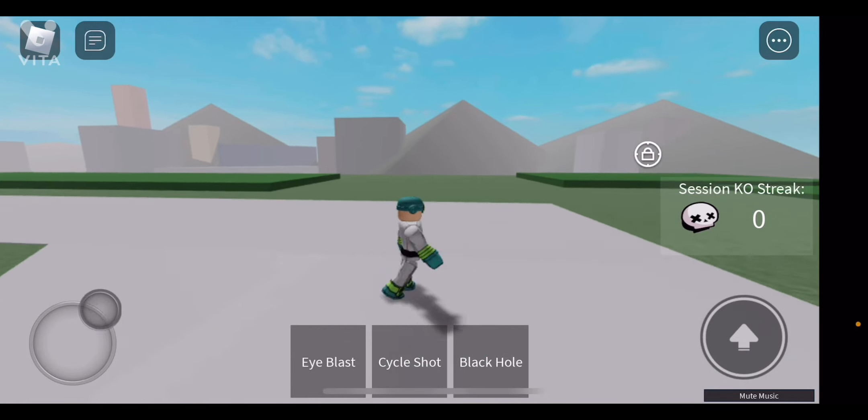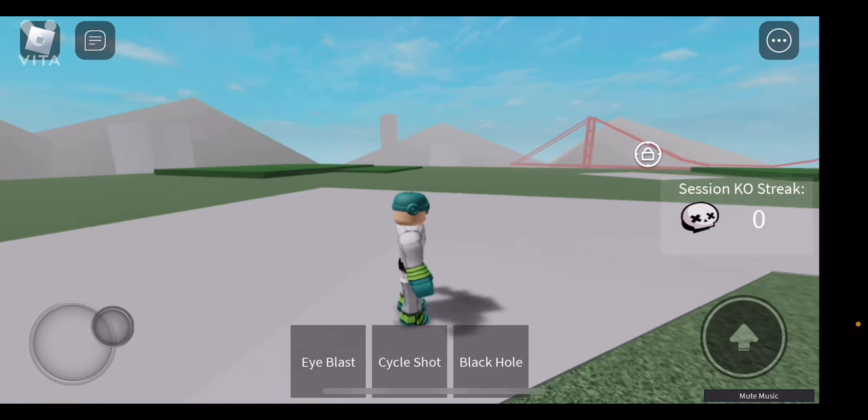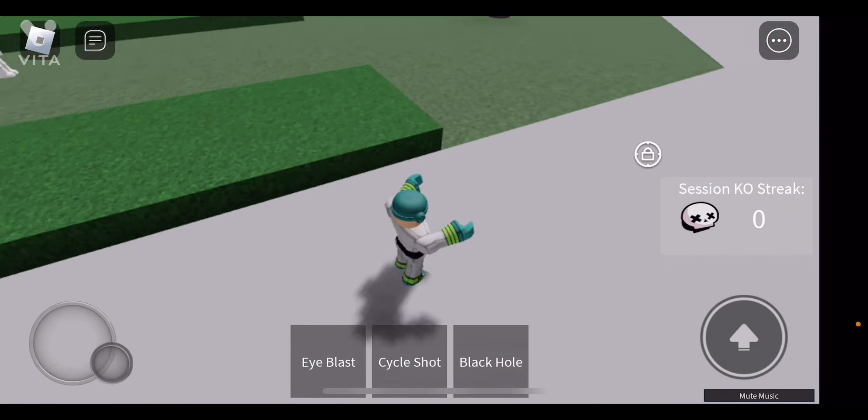So this is what Seymour looks like. He has a really cool character design — he has like an eye in the center of his forehead. It looks really good.